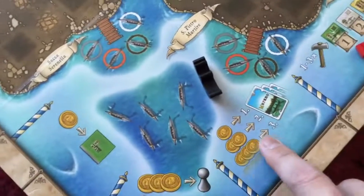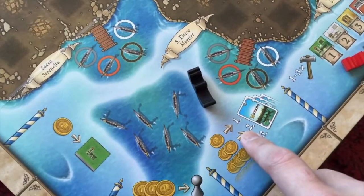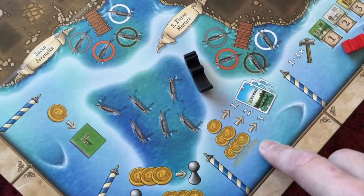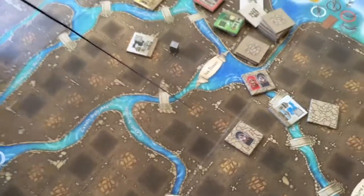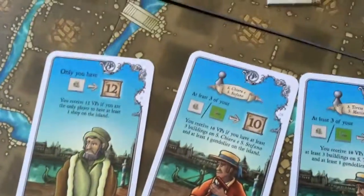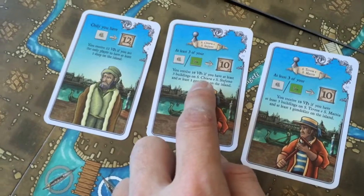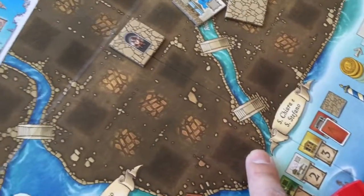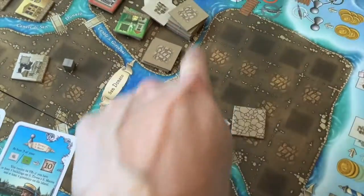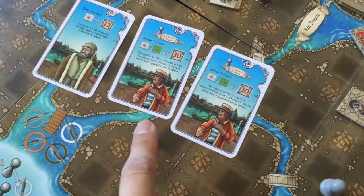The next action allows you to pay one coin to get one character card. When you get character cards, you take three and choose one. If you are getting your second character card, you need to pay two coins; third card costs three coins; fourth costs four coins, and so on. Character cards are there for your end game scoring. For example, one card says: if you have at least three buildings on St. Clara and St. Stephano, you receive 10 victory points. You still need to put your gondolier on that island to score it — but this is how you get character cards which give you end game scoring points.